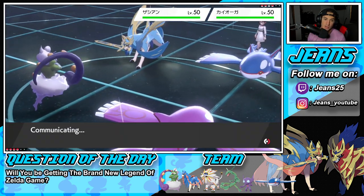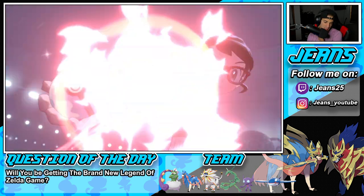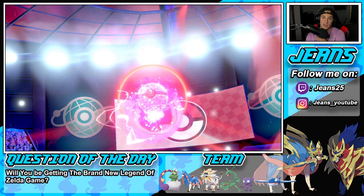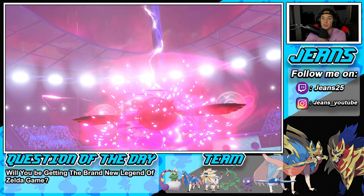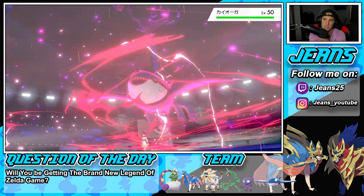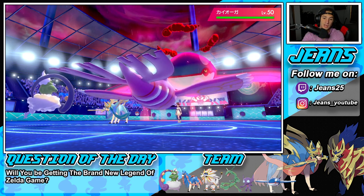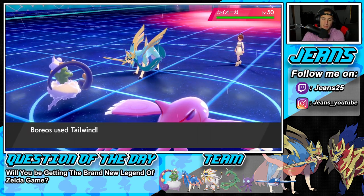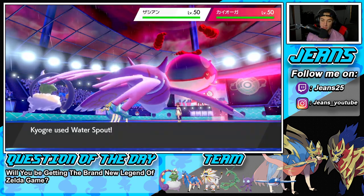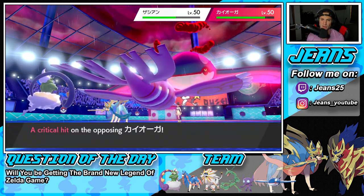The reason I want to Tailwind right here is because I do not want my Tornadus to go down without getting up Tailwind first. He ends up Dynamaxing his Pokemon - I'm fine with that. I want to get off Water Spout and do some damage onto the Zacian. We drop the Water Spout and get a crit. Damage is nice. I can't read the names. Zacian is OP. He picks up the easy double kill - it's just Pokemon, no problem.